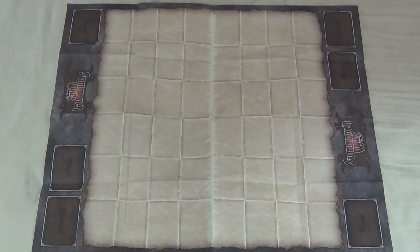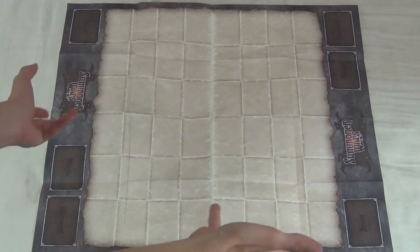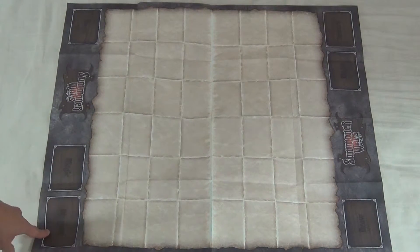First, let's set up our game. Lay out your board on any flat surface. There are three stacks on each side: Draw, Magic, and Discard.